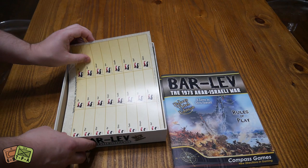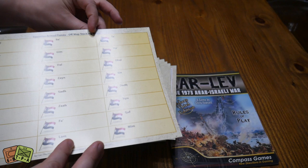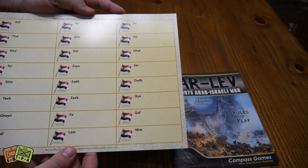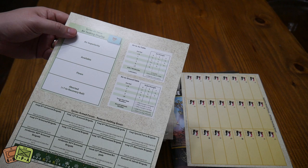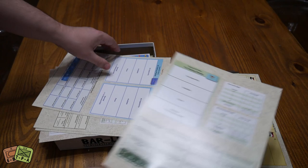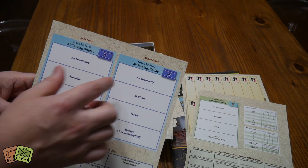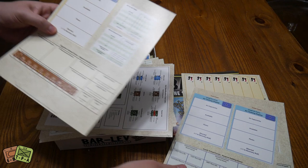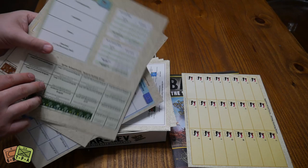There are quite a few different cards. First is the Egyptian Armed Forces off-map stacking box. There's a single-sided Syrian Air Force air task display — you put your fighters in here to track whether they're available, have flown missions, were aborted, and so on. There's an Israeli version as well, and you'll notice Syria only has one chart since they fight on just the Golan front, while the Israelis have two charts covering both the Golan and the Suez fronts.